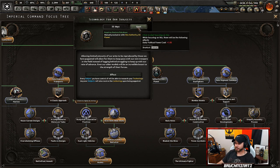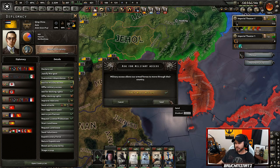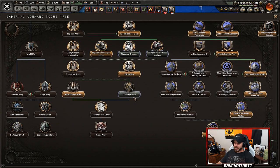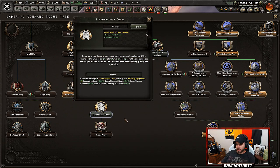I'm going to go ahead and ask Puyi for some military access, help them out, get some more war score. Got Technology for Our Subjects. I think I'm going to head back and grab Training Camps — setting up local training camps across our territories will eliminate the need to travel to our capital for training. Next up, Stormtrooper Corps — expanding the Corps is a necessary development to safeguard the future of the Empire. We must improve the quality of our training so we don't sacrifice quality for quantity.